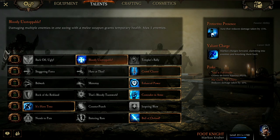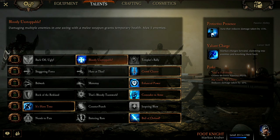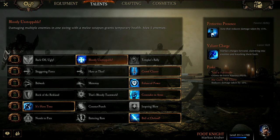For level 10 it's Crowd Clearer. Pushing an enemy increases attack speed by 15% for 3 seconds. On level 15 I use Enhanced Power. This increases total power by 7.5%, and it is important to remember that this is calculated before the other buffs are applied.